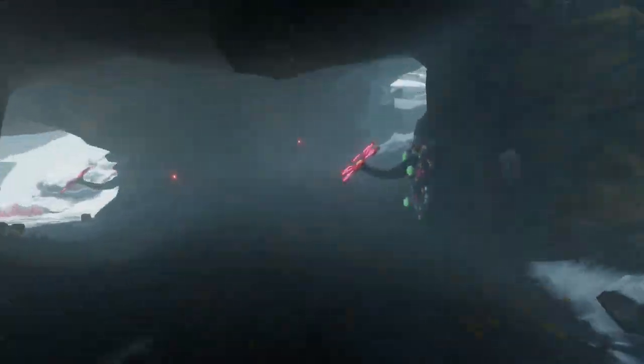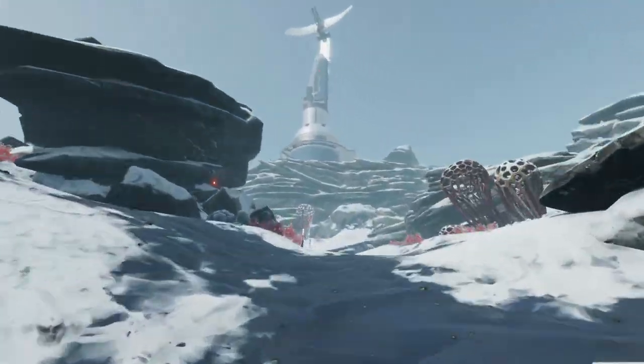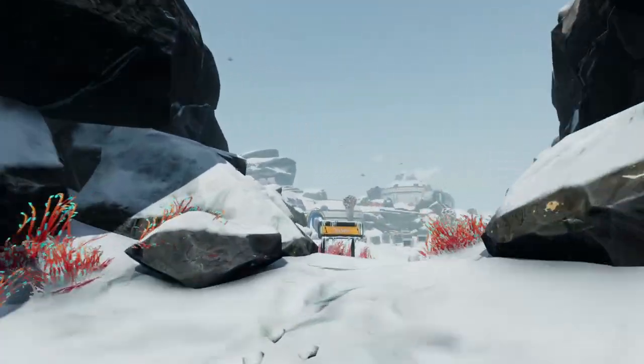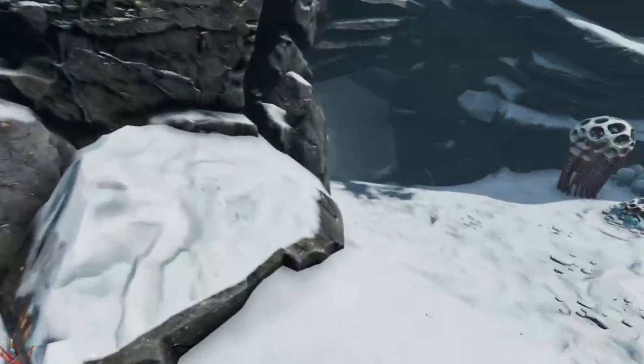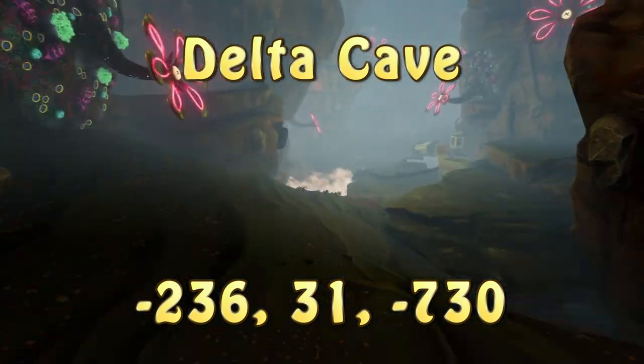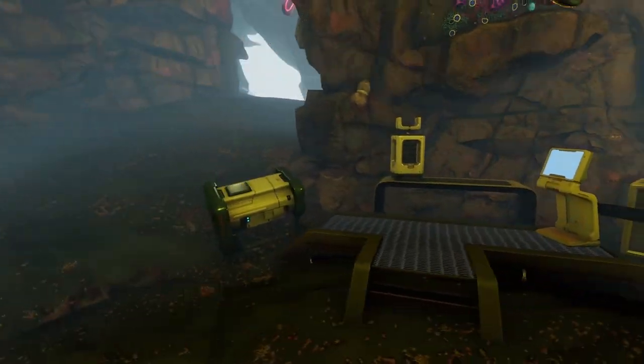This next one is easy to find but also easy to miss, depending on how carefully you're looking as you go up the mountainside to get to Delta station. This tech site is in the last cave you pass through going up towards Delta station. If you reach Delta station without finding it, just turn around, head back into the cave and go straight — you'll see it right ahead of you.